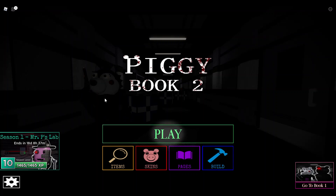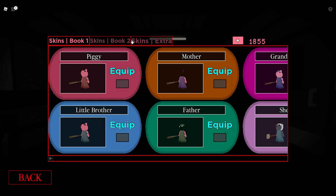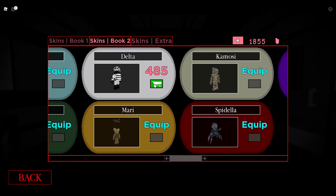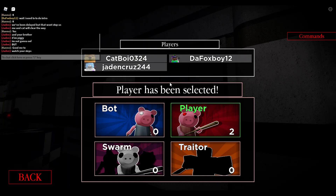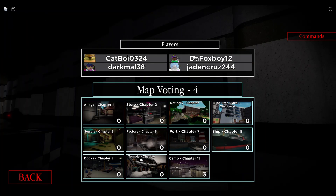Hey guys, today we're back on another video and we're gonna be playing Piggy Book 2 Chapter 11. Let's get started. Let's come over here to Book 2 and check out the skins. Okay, there's one — we have Delta. I'm gonna go ahead and equip him; he has a bazooka too. I think he's the bot of this map so I'm gonna press play and — oh, a player has been selected. We need to restart.